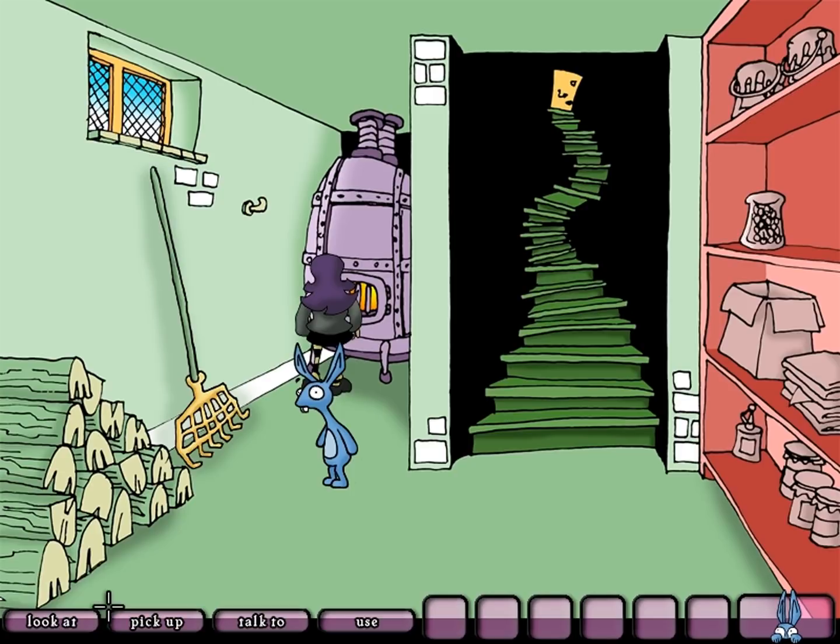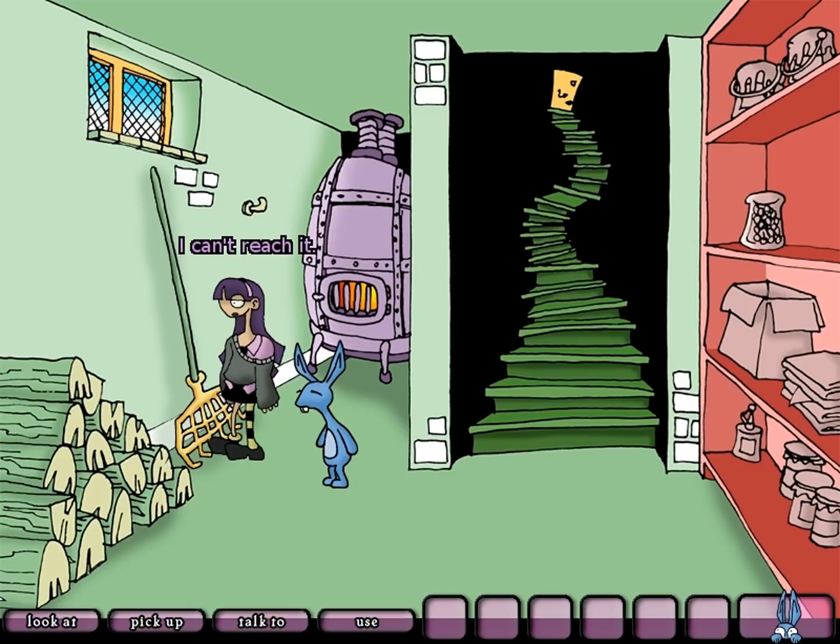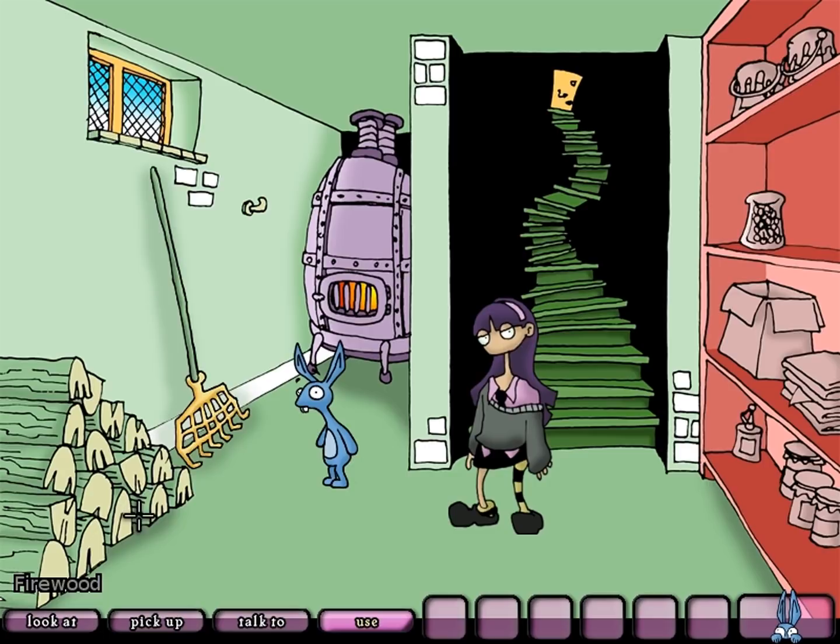What about the furnace? I guess it won't answer — that makes sense. The window was mentioned as being important. I can't reach it. Maybe if you tell it to come down, it will! That'd make it more useful. Hello? Is anybody out there? Hello? We're not going to get any response, I don't think, especially considering that the window is closed.